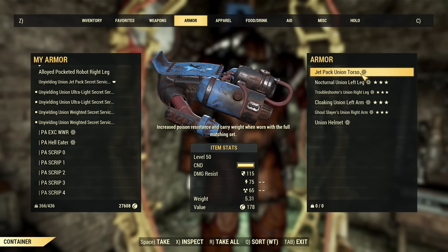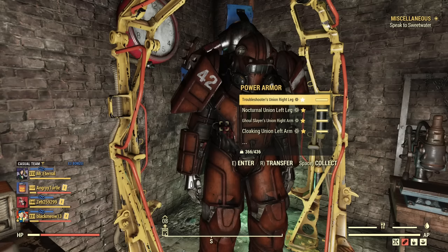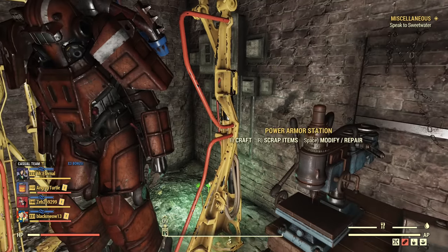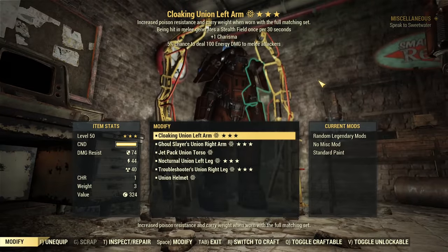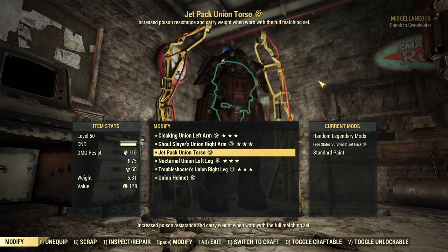This set already has a jetpack. Surprisingly, you can install jetpacks from the Atom Shop on Union armor without even unlocking the jetpack mod for the Union armor itself — so that's nice. Now let's carry on and hope the luck stays with us.